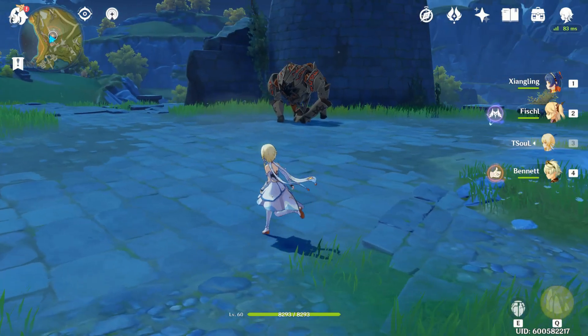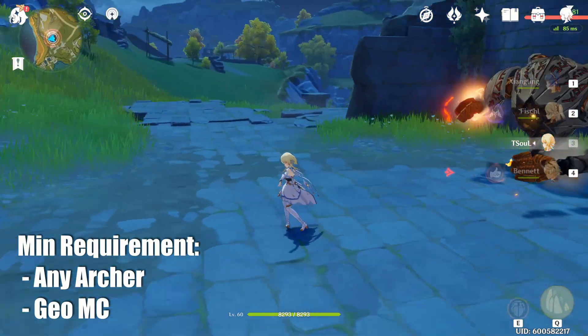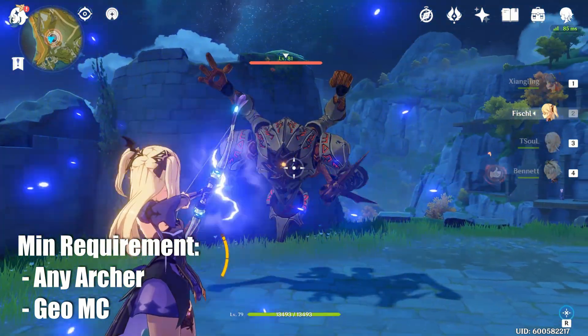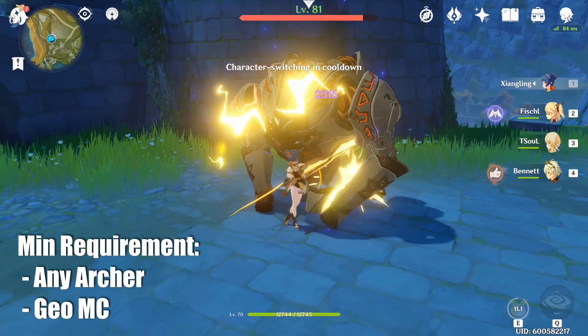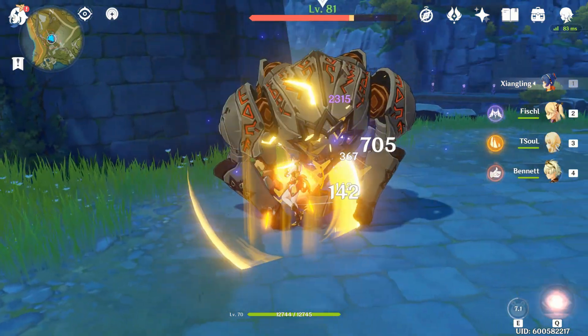Let's start with the Ruin Hunter. To do this trick, the minimum requirement is an archer and a Geo MC. All you need to do is create a meteor and climb on it. This will cause the hunter's AI to always float in the air and do its bombardment attack. While it's up there, it will also expose its weak spot. Just shoot that glowing spot with any archer to bring it down for free damage.